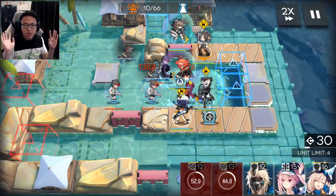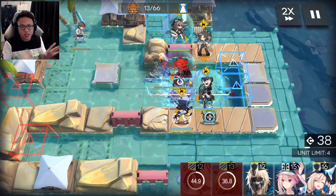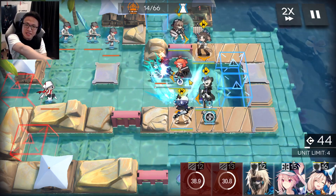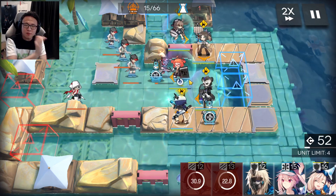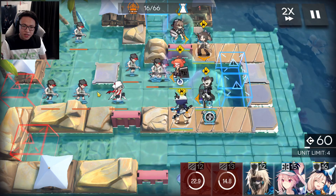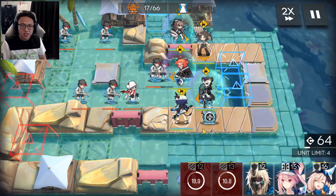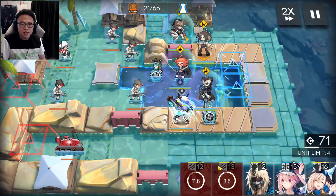From this point on, it's pretty hands-free, meaning you don't have to tend to the stage at all. But the casters are coming in and they can take a while to kill, so if you want to speed up the killing process, you can activate Chen Alter's skill just as you see the caster coming into Chen Alter's range. Activate her skill and eliminate the caster.